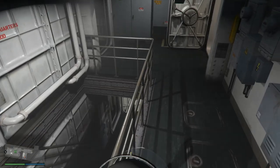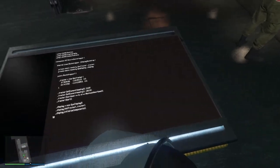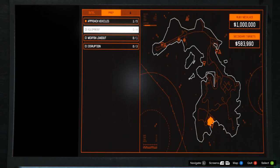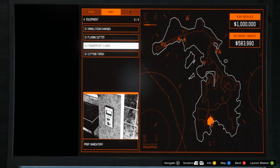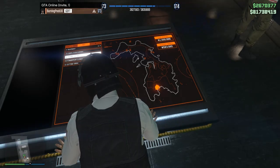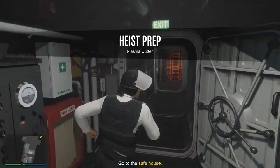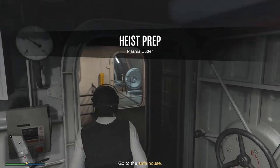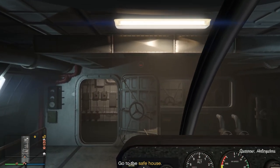There are two different setups you can get depending on your primary target. For example, if you get the bearer bonds heist you don't need the plasma cutter, but if you get the Ruby necklace like I have, you do. For equipment we'll start with the plasma cutter, then the fingerprint cloner, and finish with the cutting torch. Since we've loaded into a new session, the Sparrow spawns right in the back of the Kosatka automatically — no need to respawn it.